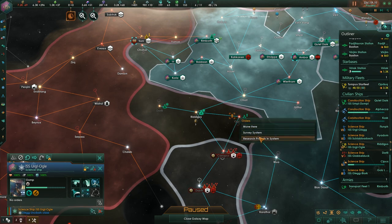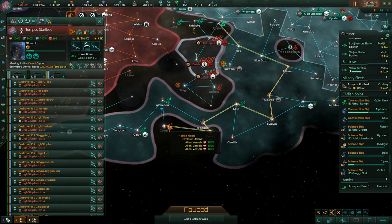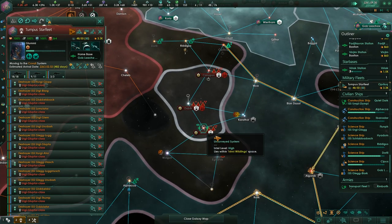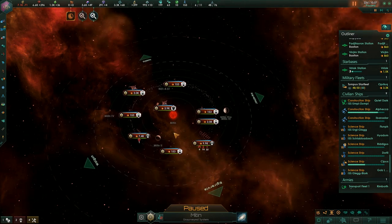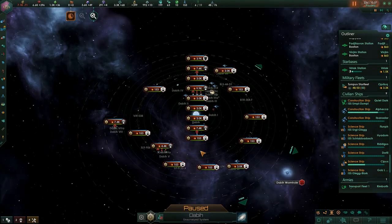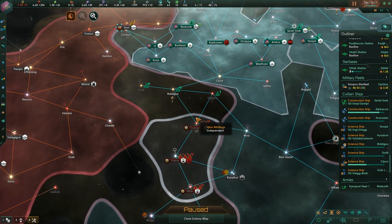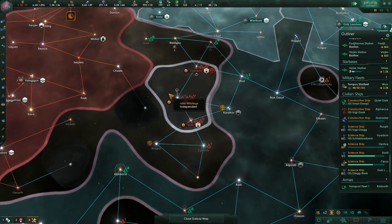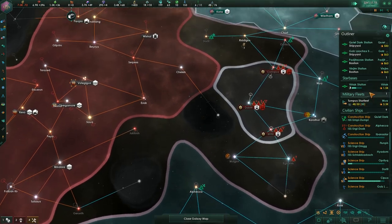We can research projects in that system and survey this one. We'll bring the fleet down to wipe out those aliens. Looking at fleet power: there's 3k plus space stations plus a 9.9k fleet plus a titan of 7.4k — there's no way we can take those out. Another one over here is even worse. They normally trigger the Great Khan stuff about mid-game so we've got quite a ways until that happens.